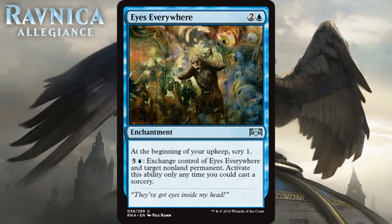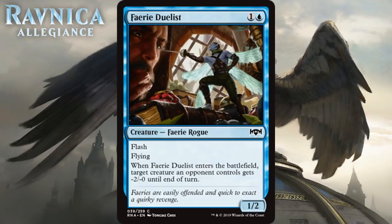Next we have Faerie Duelist, which for one generic and a blue is a 1/2 faerie rogue at common. It has flash and flying, and when it enters the battlefield, target creature an opponent controls gets minus 2/minus 0 until end of turn. Two-mana 1/2s with flying and flash aren't going to be ambushing and taking down creatures in combat, and the minus 2/minus 0 effect will be negligible often enough that I probably don't want to play this in most cases. I'm giving it a D+.